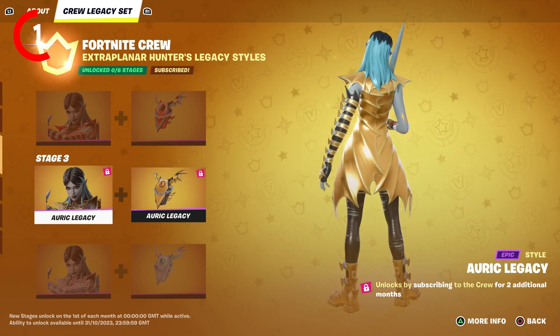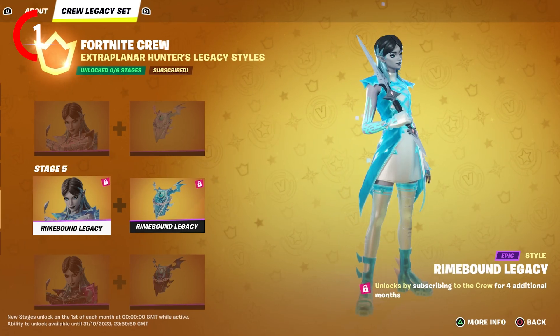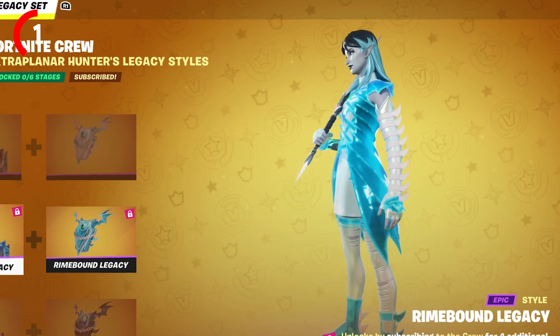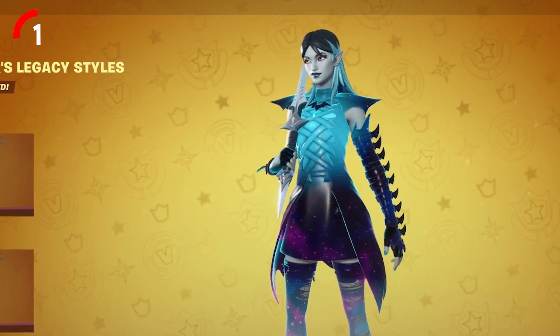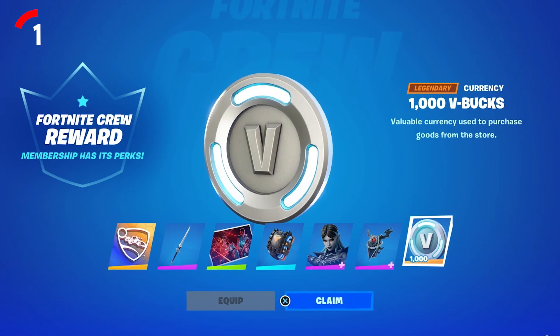We also have the Auric style which is a gold version that really reminds me of the Chrome, then Rhyme Bound which is like a frozen ice style, and finally Cosmic which is a galaxy style - that has to be my favorite out of them all. You'll also receive 1000 V-Bucks depending on what day you signed up to the Crew Pack.